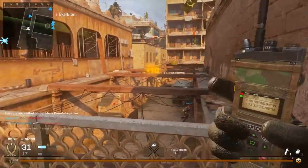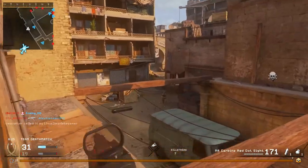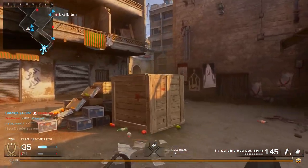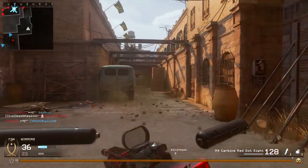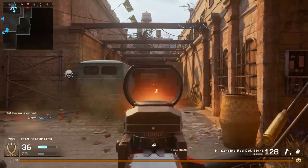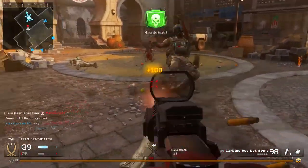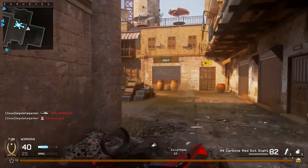Another big mistake I made was seeing four people camping in a room on UAV and just rushing in spraying — you get no kills that way. Play more passive, and by passive I don't mean camp. I mean be more cautious of where you're going. Also make sure you check corners, because that is very important in any Call of Duty or first-person shooter — there are always campers you need to watch out for.